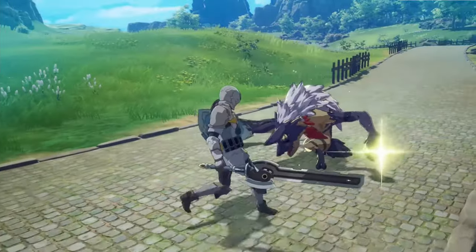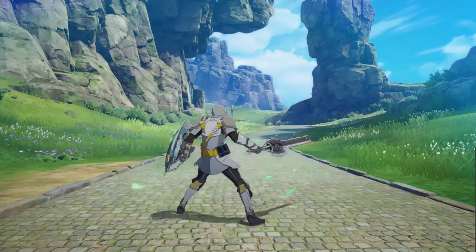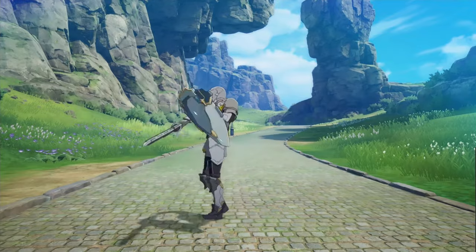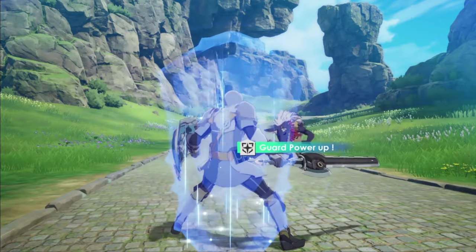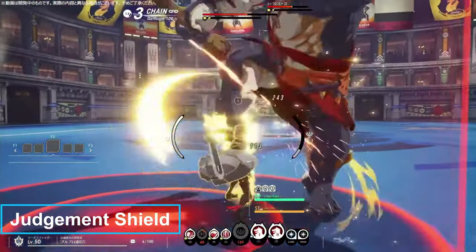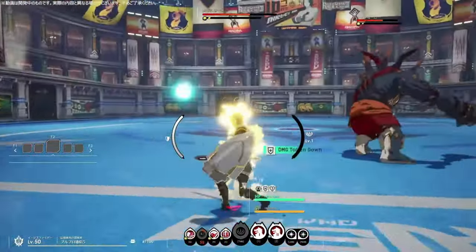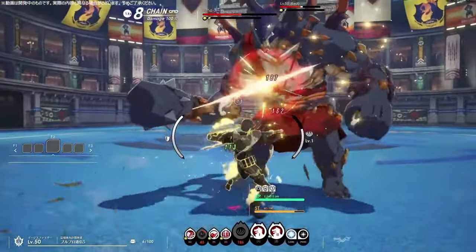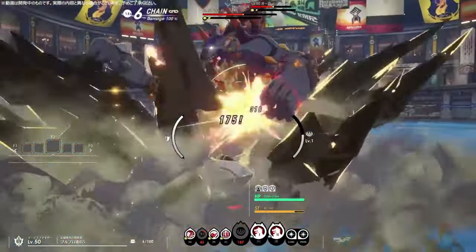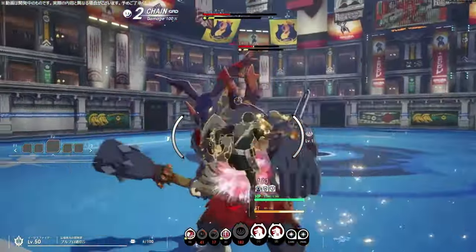Crescent Light deals light damage and if charged produces two slashes instead of one. Regeneration is a passive ability that continuously gives you HP back — you activate it, it goes on cooldown, and while active it ticks and regenerates HP. Fortress gives you a buff that increases your defense and other buffs for a fixed amount of time. The ultimate, Judgment Shield, has been reworked since the earlier closed beta: it increases your defense, gives you super armor and HP regen, and a bar appears on the right — fill it up by attacking and you can activate it again to grant those buffs to your allies as well. Activating the ult also resets your shield gauge to max.